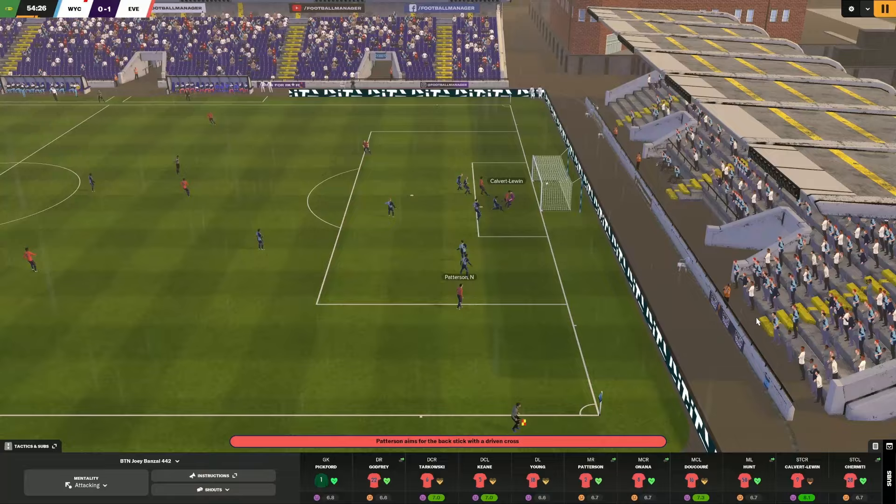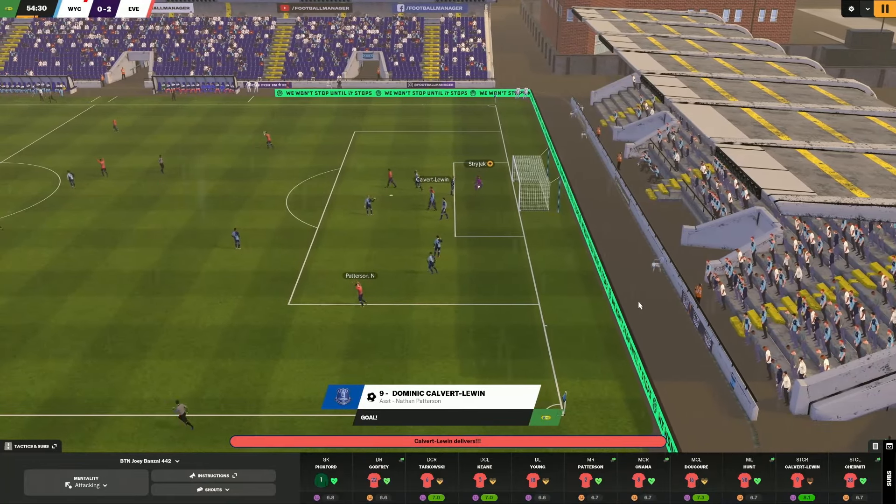I actually like a low-block 4-4-2 - it can play really well with two ball-winning midfielders. The issue with Everton is they don't have players who can win those balls in the air defensively, and it's a risky proposition to play a low block with a team that doesn't have that much aerial strength. They've got two decent players up top who are great in the air and have pace, and what we're going to do is leverage the strengths of this team using the wingers they have to craft the 4-4-2.